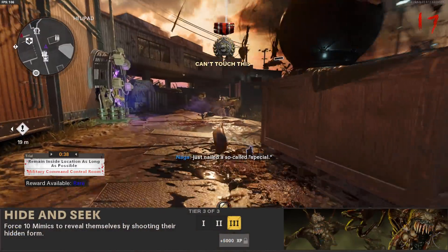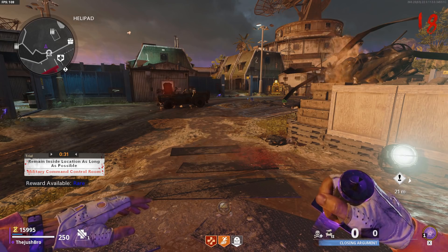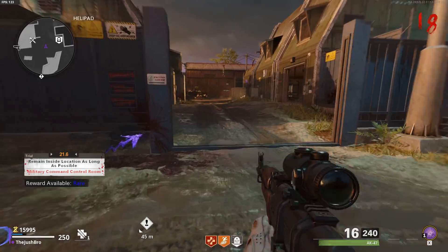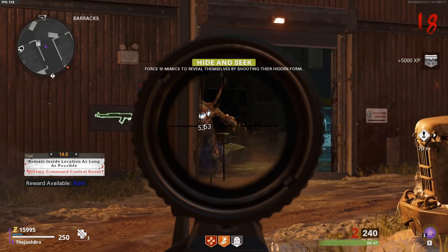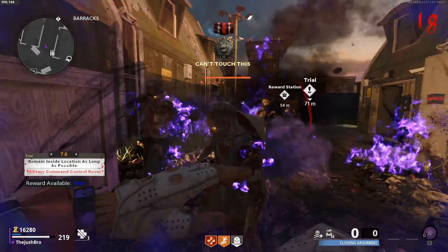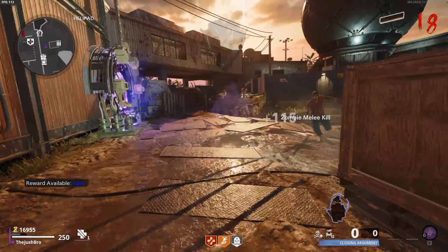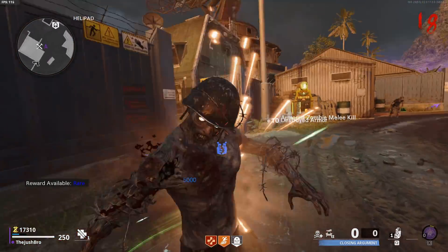The fourth challenge for this season is called Hide and Seek, and to do this one you have to force 10 mimics to reveal themselves by shooting their hidden form. This challenge can be a little bit confusing and hard to do. When you're running around the map, you'll notice that sometimes you'll see items on the ground where you haven't been in that area at all — those are mimics. You have to shoot that item and then the mimic will pop up. If you get too close to the item, the mimic will spawn in naturally, so that won't count. I recommend staying in one area of the map for a while, do a camping strat on Firebase Z, and then after a round or two, walk out very slowly and pay attention for stuff to spawn in front of you that shouldn't be there. Once you see that, just stop, shoot it, and the mimic should spawn. Be patient with this challenge — just shoot the mimics, walk around the map slowly, and you should get it done.